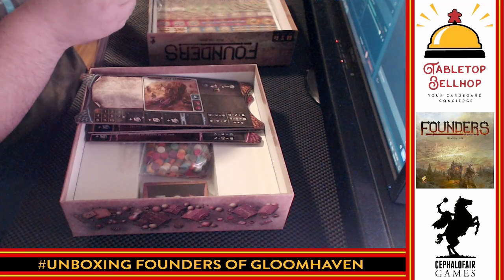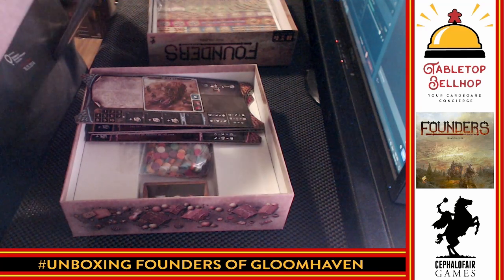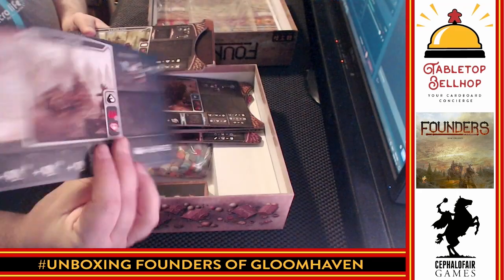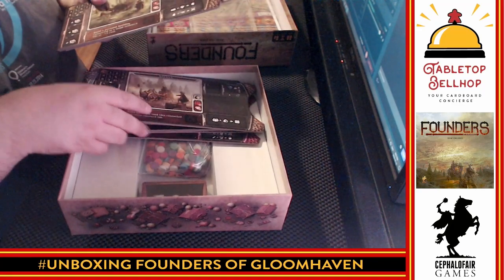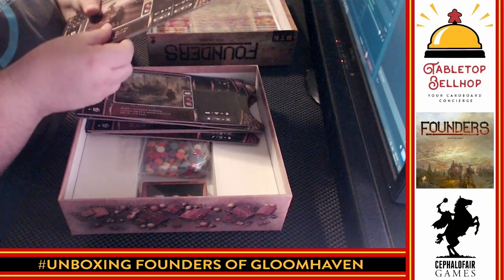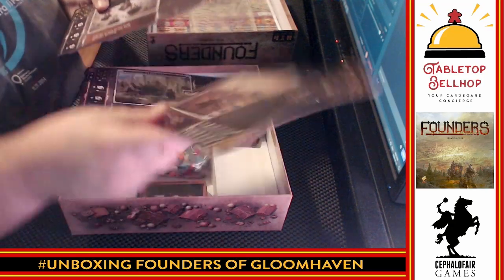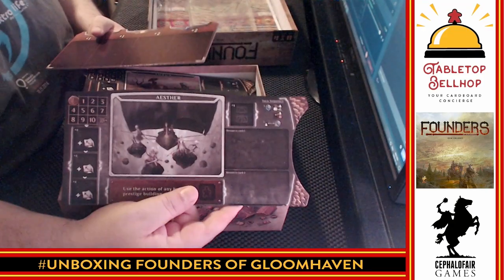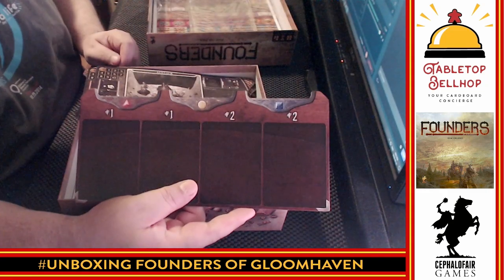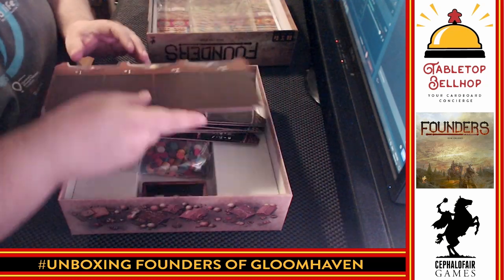I'm going to crack this open too because I noticed there was at least one board in here that's different. We have the Savvas — that was my first character I ever played in Gloomhaven. We have the Vermlings, we have the Valrath, and the Aesther. I have no idea if these are asymmetric or not — I'll learn that when I read the rules. Here's what I'm going to show off: there's also this card which has slots at the top for — it looks like — holding more cards.